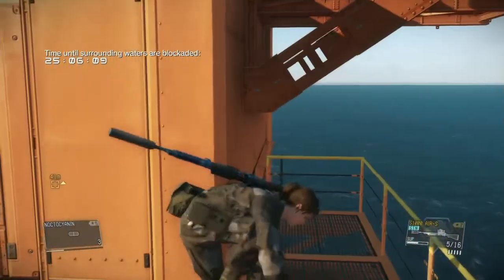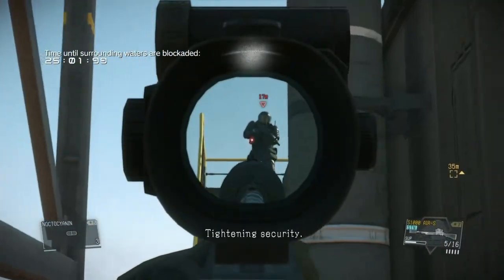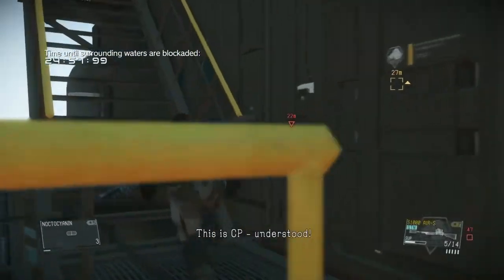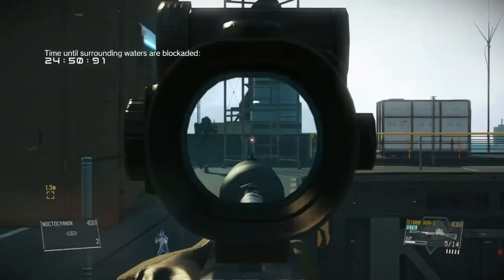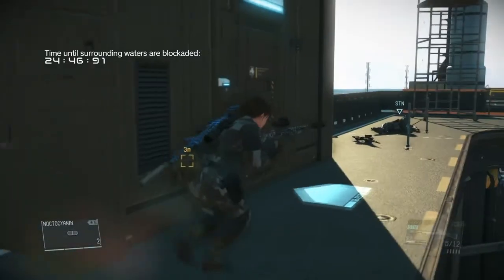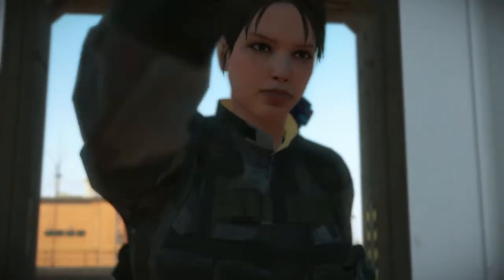Just keep climbing to the top level. I can see the UAVs coming but I won't be there when it arrives. One guard will lose track of where I am — take that! And there's one guard left, put him down. That's it — infiltration successful.